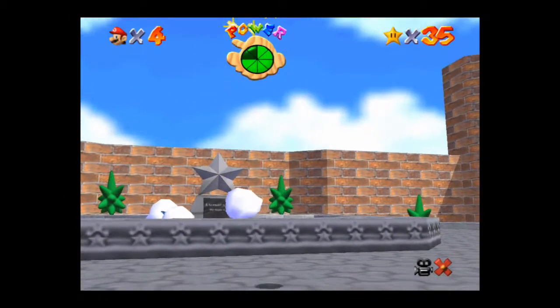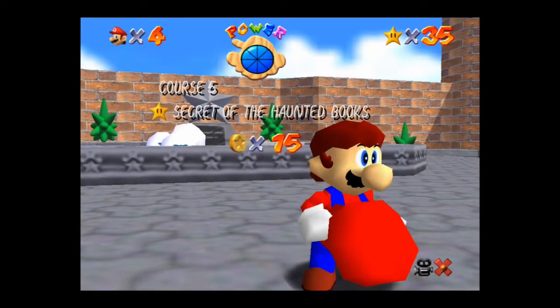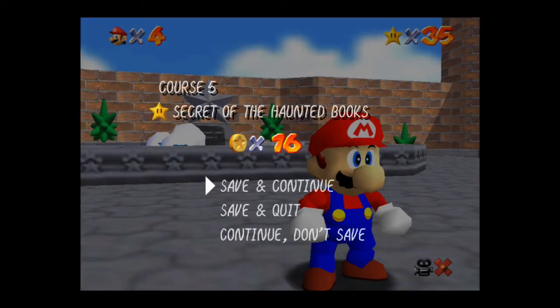Except for that detour we had in the basement. Third star is down — Secret of the Haunted Books. Now the next one, which is kind of interesting, is the eight red coins.